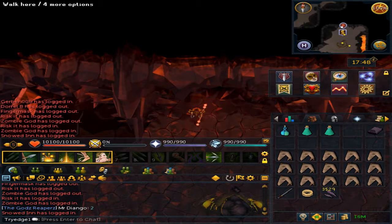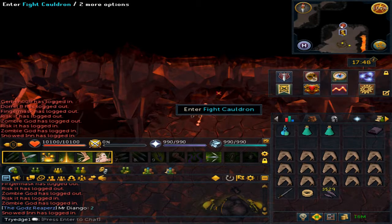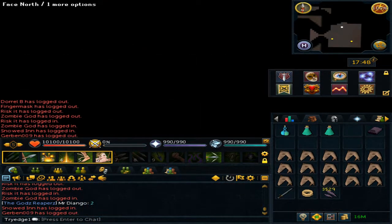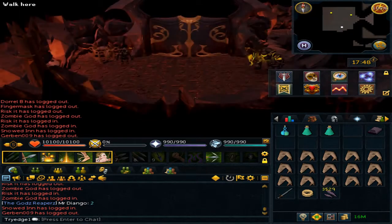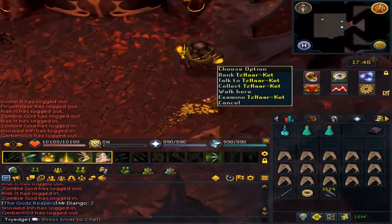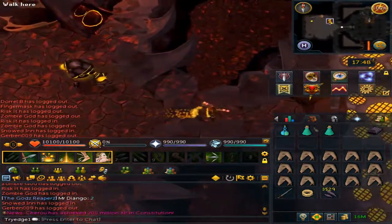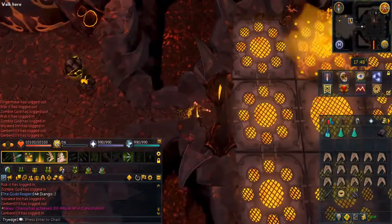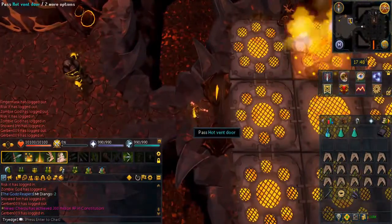Enter the bank — the bank is also south of you. Enter the Fight Cauldron. There is also a bank on the inside. Now make your way to the east and pay attention to this 3x3 area.